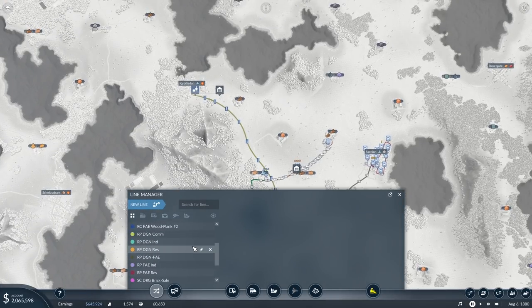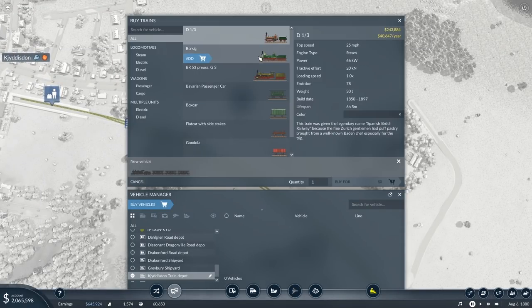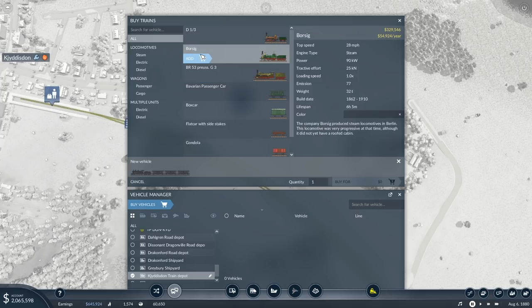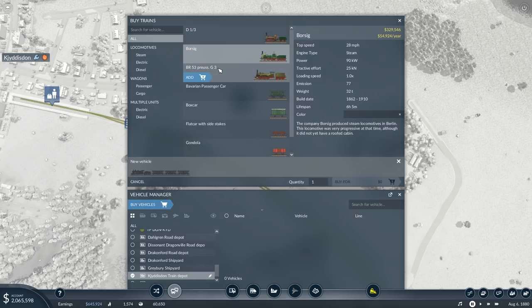And then buy a vehicle. Now, do we want to go for the super expensive train here? It does get three more miles per hour, the emissions are higher, and it has much more power. But we're not really going somewhere that needs power — the acceleration helps, but we've got long straights that we can accelerate anyway. We don't need the extra power because we have short distances we need to accelerate in. So we can go for the Borzik. Power also helps with carrying a lot of cars — I don't know if we need to carry that many.